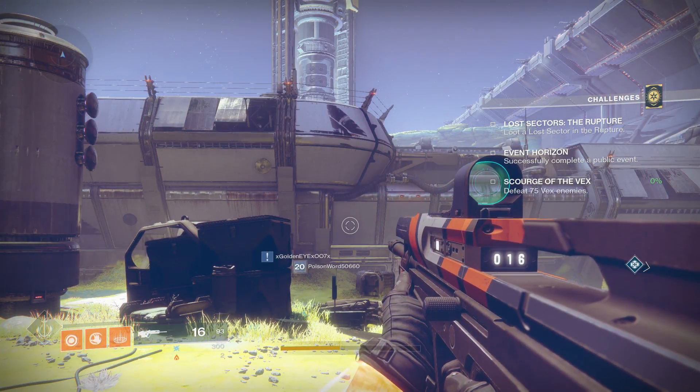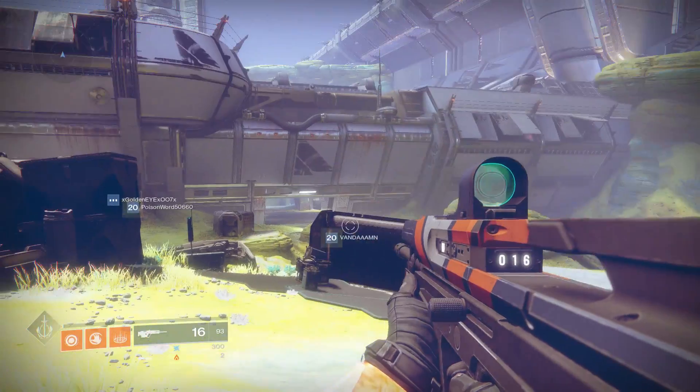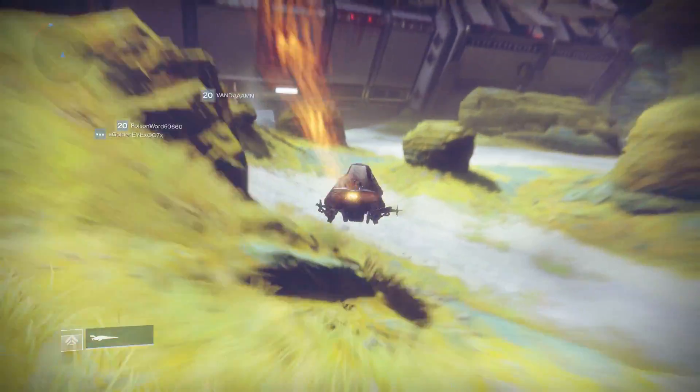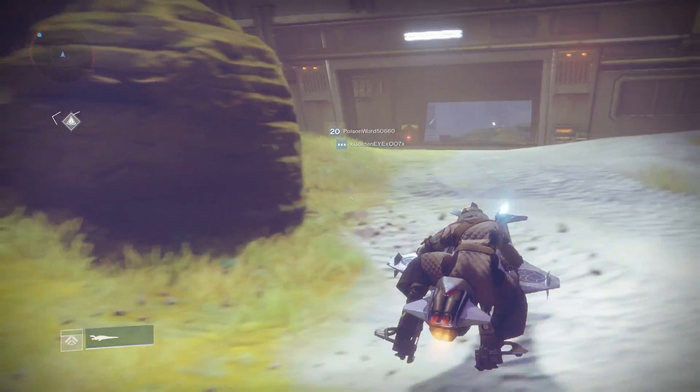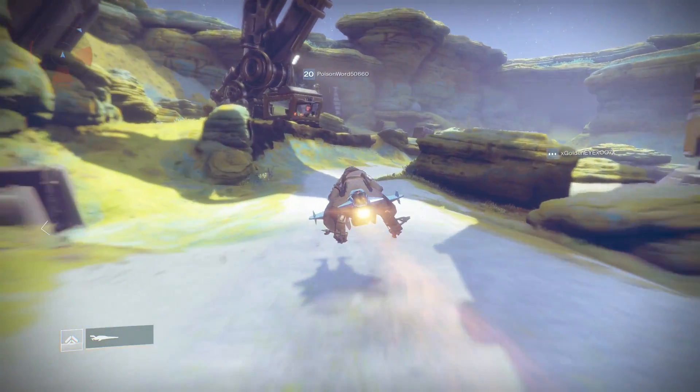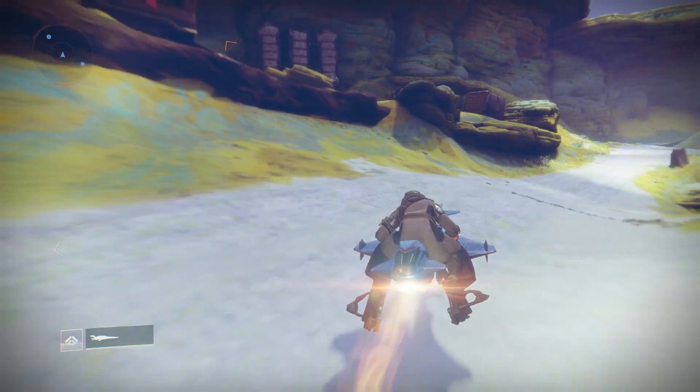Hey guys, how's it going? Zombie here with Xenar Gaming. Today we're looking at Destiny 2, and it's Friday, which means Xur has shown up once again. This time you can find him on Io, and he will be in his normal little cave at this location, so we're going to go ahead and shoot over there and see what he's got for this week.